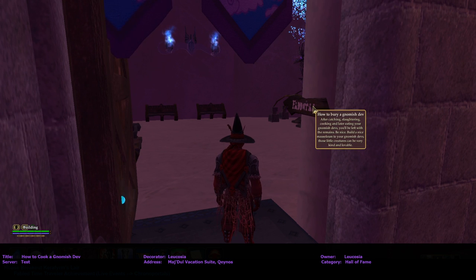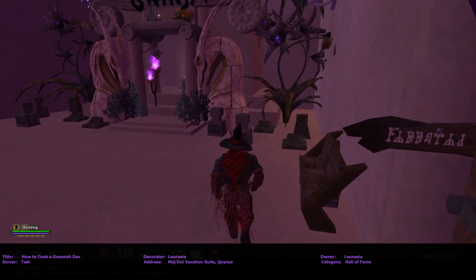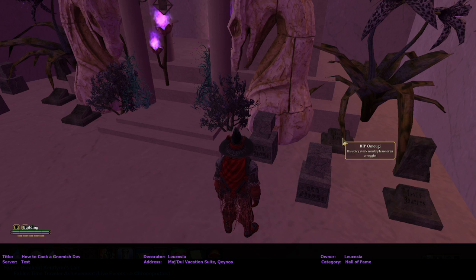'How to bury a gnomish dev: after catching, slaughtering, cooking, and eating gnomish devs, when left with the remains, to be nice, build a nice mausoleum for your gnomish devs. Those little critters can be very kind and lovable.' Rest in peace — 'swept as Dick, tasted better with apples.' Here lies Zolta — 'Charles was known as the best flavor.' 'Your educated words gave the rest of us spirit.'